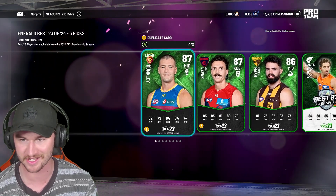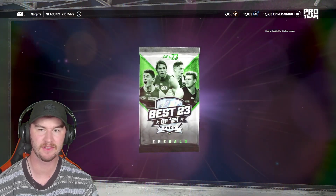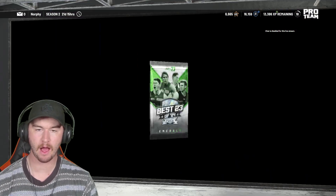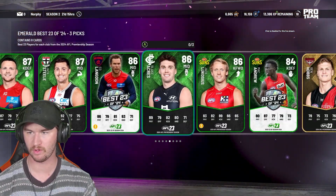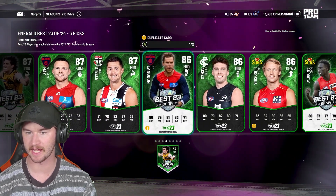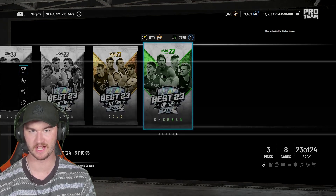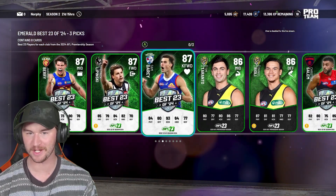There's not even a sapphire in that one — that one sucks. We've got 8k points left, about $25 worth of points. Just more emeralds — we are hitting a bad stretch here. I don't like this. I want to see at least a sapphire. We've seen two sapphires in a pack before — we've got to see at least one here. We are in a really, really rough spot. We're going to take Will Day, Ed Langdon, and Mac Andrew because they're all Best 23 or 24 players. I do like the feeling of getting new cards, even if I could be getting more footy points. I want to get the cool cards.